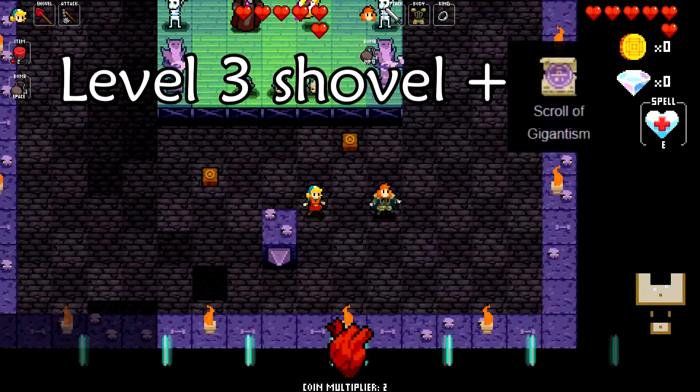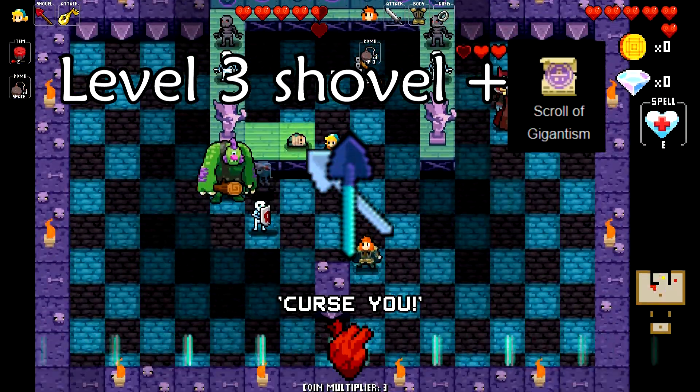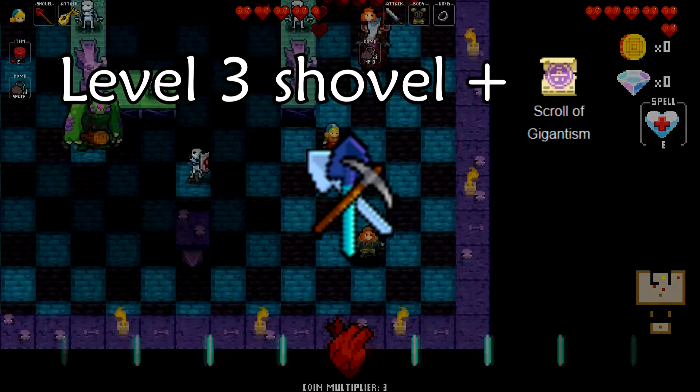You can also use a level three shovel with the gigantism spell. Level three shovels are crystal or obsidian with full multiplier, or the pickaxe using four hits. If you have the glass shovel with gigantism, it won't break so you can dig through the whole stage. If you have the blood drum, you can also use that with any shovel to dig through the stage.